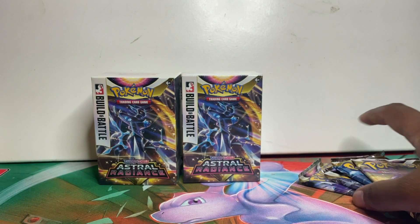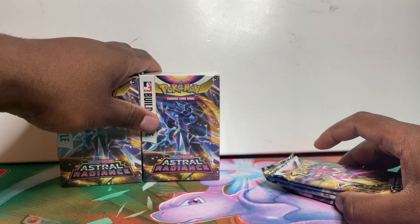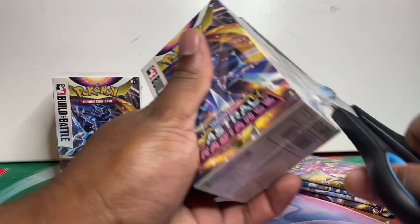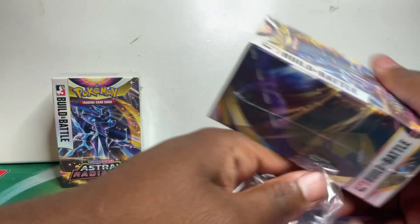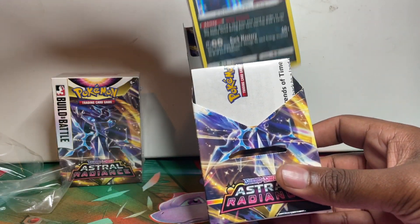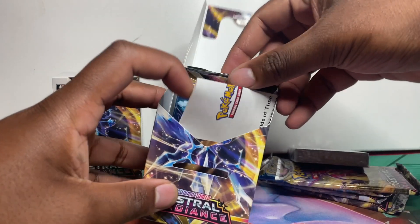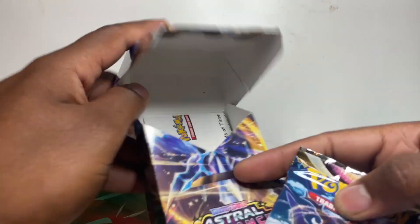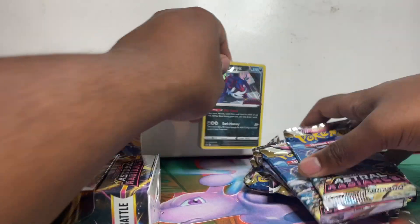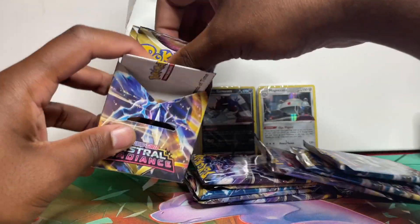Let's get all the packs out and open them together. First let's see what pre-release promos we get — oh, we've got a Samurai Hollow! That's actually the only pre-release promo I kept for my collection. Let's see what the other one is. Box number two — we've got a Magnezone! So boom, and then four packs again.